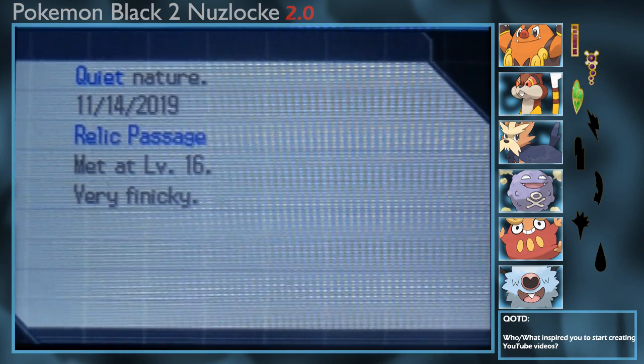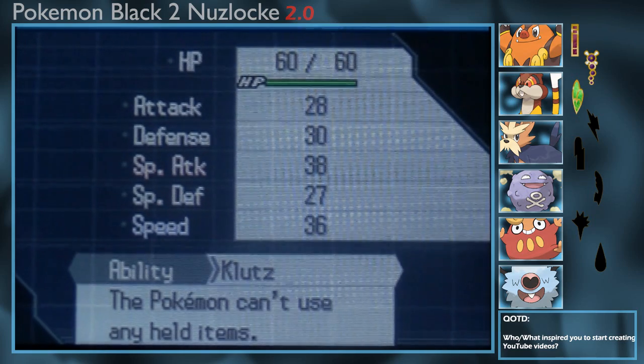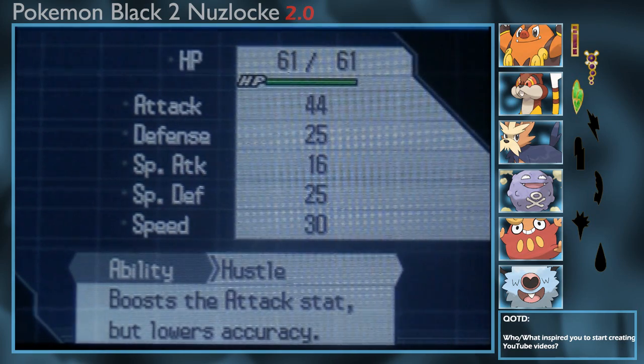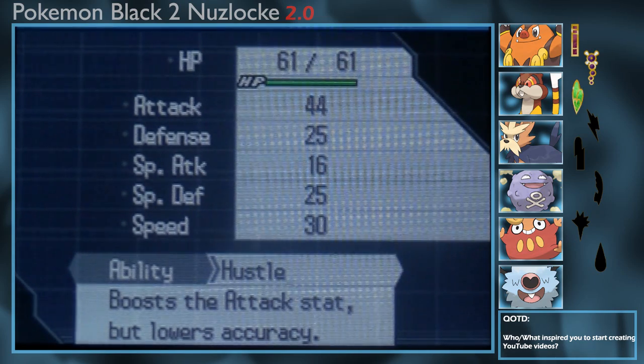Cotton Candy is Rash and Quiet natured. She knows Air Cutter, Assurance, and Heart Stamp. Our next Pokemon is Chilli the Darumaka, holding the Charcoal, knowing Incinerate, Rage, Fire Fang, and Headbutt with the Hustle ability.